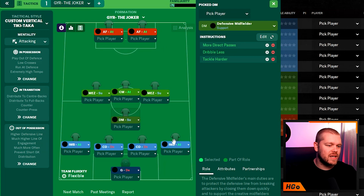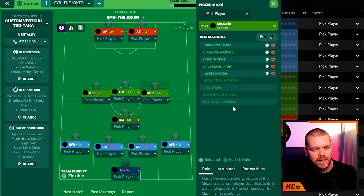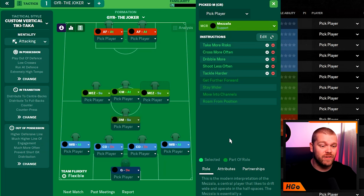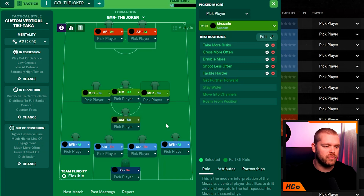Now the three central midfielders — these guys are going to be involved in goals as well. Football Manager really does struggle with midfield runners from deep, and that's what this tactic is all about: get the ball up top to the strikers and allow the midfielders to run from deep and cause havoc. We have two Mezzalas on either side of a CM on attack. The Mezzalas are on support and Gareth has added tackle harder, shoot less often, dribble more, cross more, and take more risks to both of them.